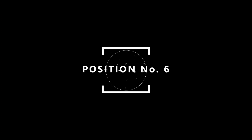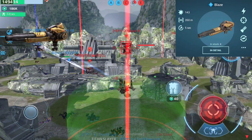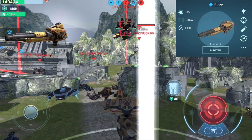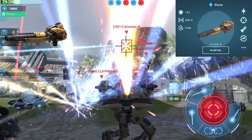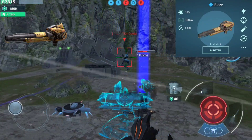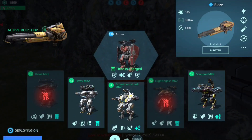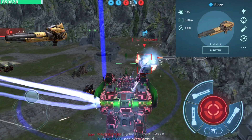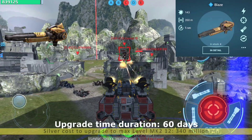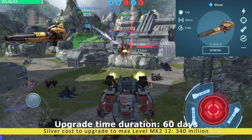On position number 6 we have the Blaze — a compact flamethrower that burns targets with a high-damage temperature mixture, ignoring both energy and physical shields. As any flamethrower, it's primarily effective against slow targets at close range. The Blaze is a close range light special weapon up to 300 meters. It has high DPS at 355 meters range and a 5-second reload time, with the ability to bypass all types of shielding except Aegis and Absorber. Flamethrowers are generally ineffective against fast-moving targets due to slow projectile speed. Silver cost to upgrade to max level MK2 12 is 340 million and upgrade time is 60 days.